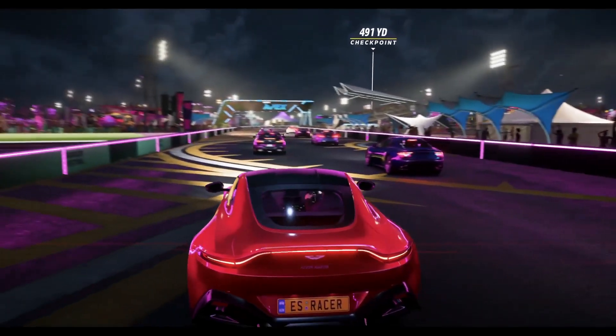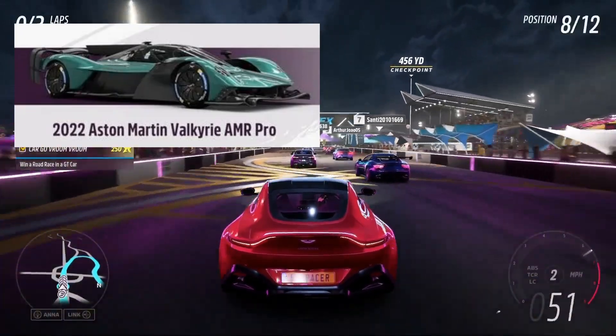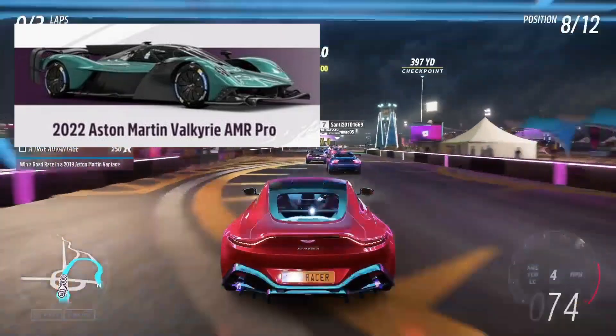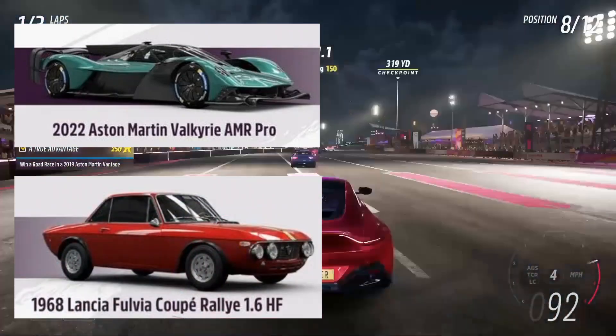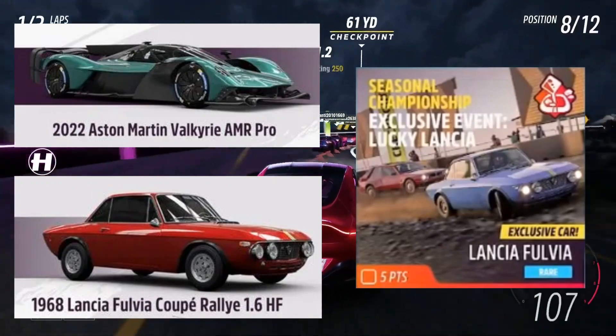In the summer season, we have two cars. The first is the Aston Martin Valkyrie AMR, which is the reward for those who score 20 points. The second car is a 1968 Lancia Fulvia Coupe Rally that you receive as a reward if you win the Lucky Lancia Championship.